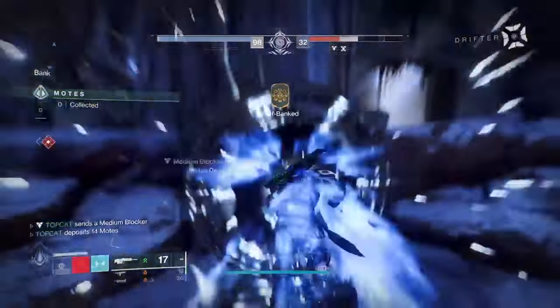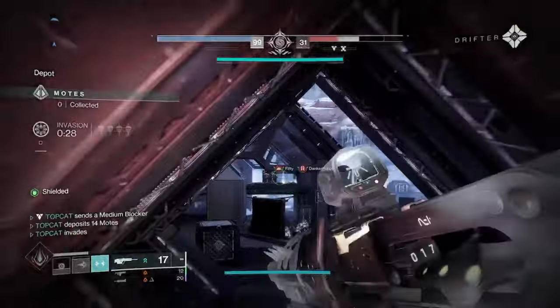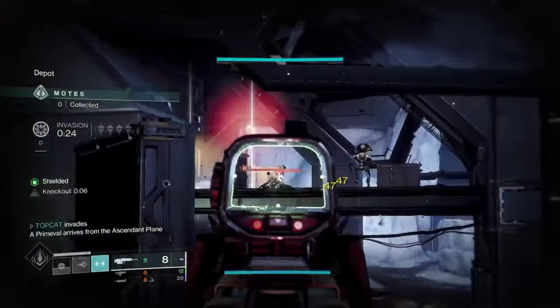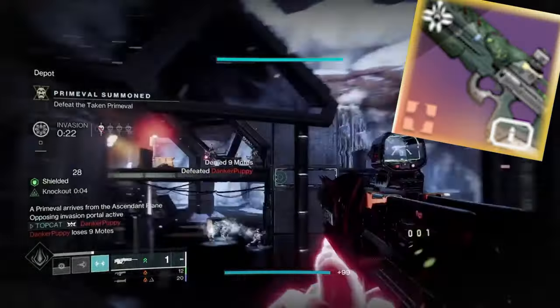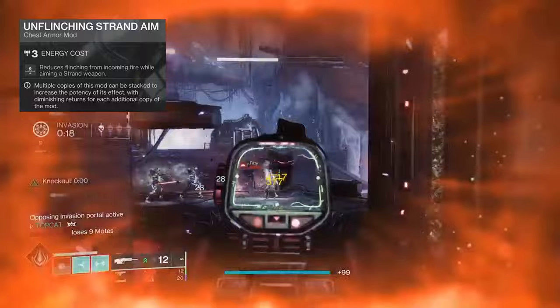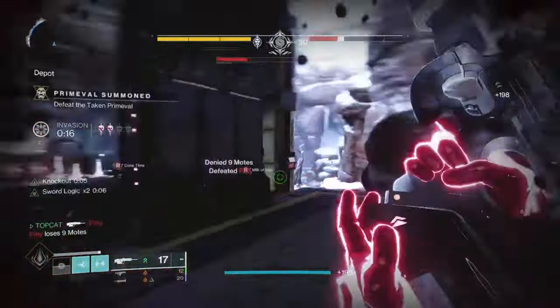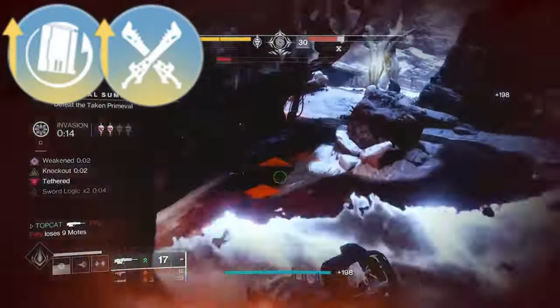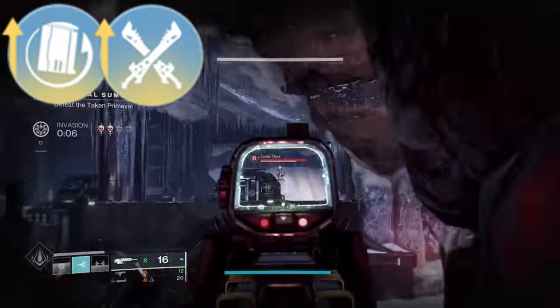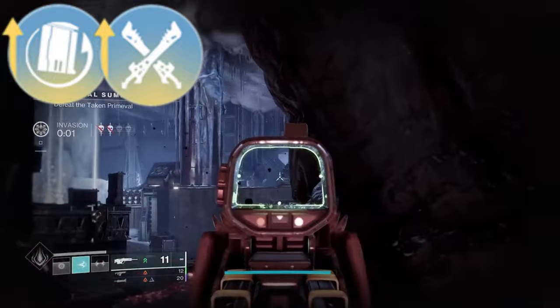I would suggest a long range primary weapon — scouts are great for this. I've played a lot of Gambit over the last few days and gotten nearly 400 guardian kills with my Fang of Air Ute. Throw on some unflinching mods so you can duel with guardians. I've been using Rewind Rounds to help me take on targets like those shriekers from afar, and the sword logic powerbomb comes easy and often.